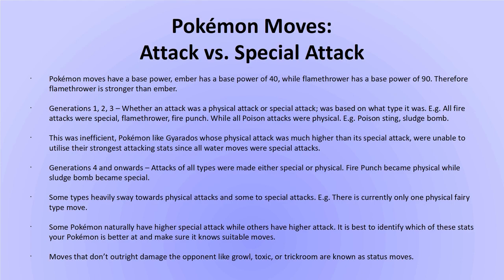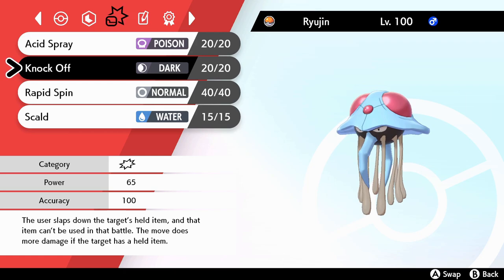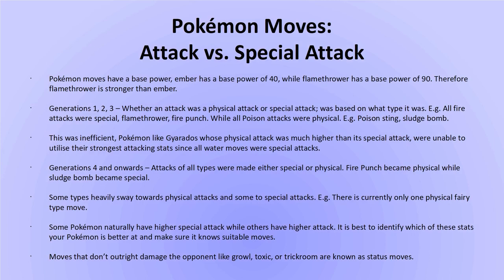An important game mechanic to be aware of is the difference between Attack and Special Attack. Some moves do damage based on the Attack stat, while others do damage based on the Special Attack stat — for example, Fire Punch is based on Physical Attack, while Flamethrower is based on Special Attack. Many Pokemon specialize in one of the offensive stats, so it's best to become familiar with your Pokemon's stats to choose the best attack suited for it. You can see whether a move is Physical or Special when you look at the move's category.